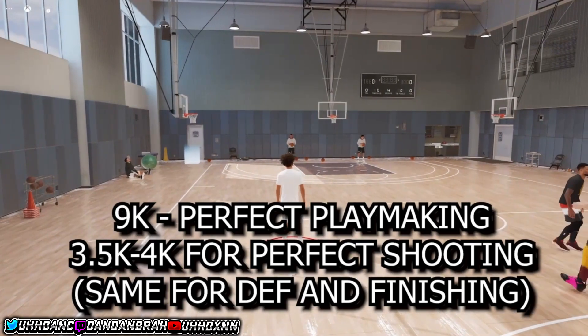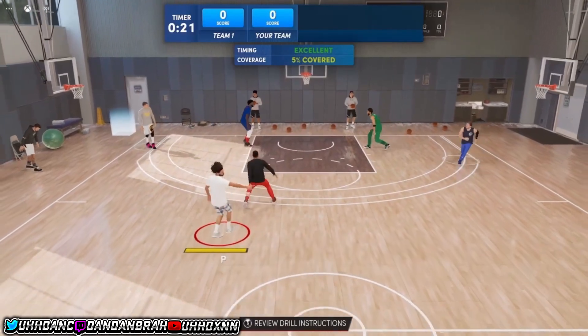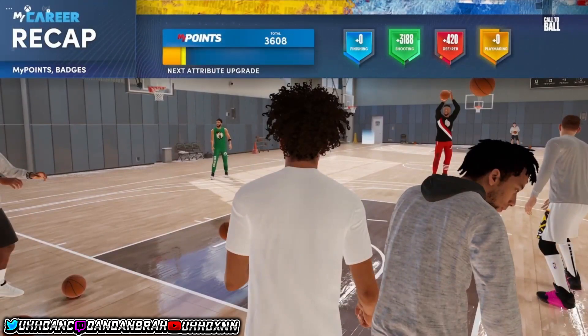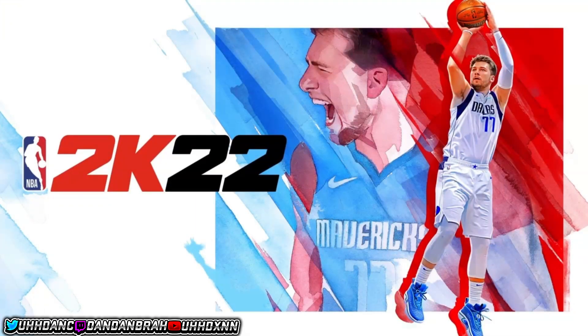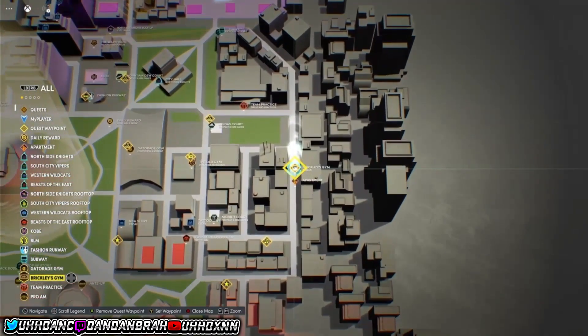Once you lose the game, it should give you the option to play again — click yes and repeat the process over and over. It's the best way to get badges on next gen. If you're done and want to go to the park, press your PS button and close the app. When you load back in, it won't bring you back to the Chris Barkley workout — it'll bring you back to the park. To do the glitch again, just head back to Chris Barkley's workout and repeat from step one.